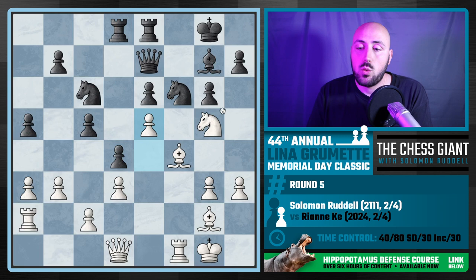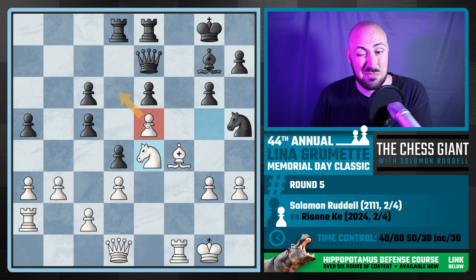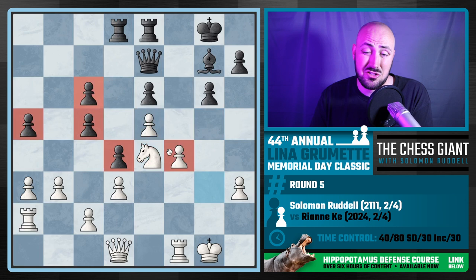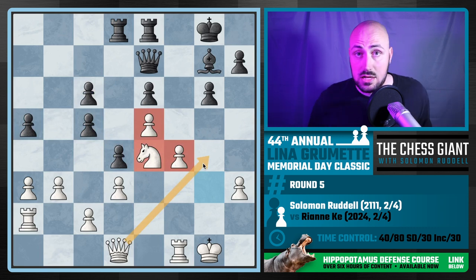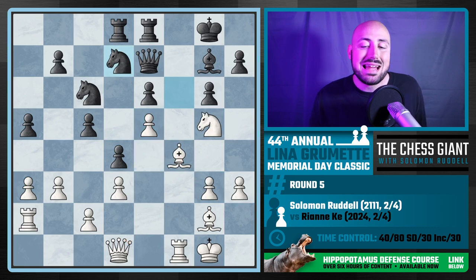If black plays Knight h5, that knight isn't the best. I could take on c6, play Knight e4 — this e5 pawn is doing a lot of work. You take on f4, I take back with the g-pawn to reinforce that central pawn. In addition to black's terrible pawn structure, white has a lot to play for here. I'm definitely taking white over black any day of the week. What if black plays Knight d7? There are multiple things we could do, including Knight f7.